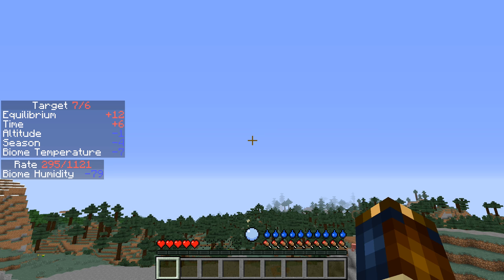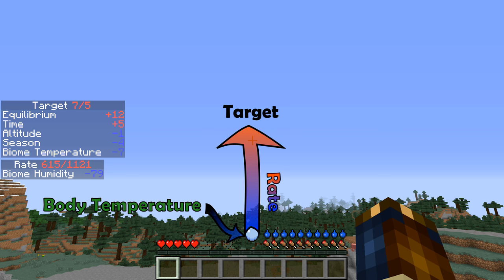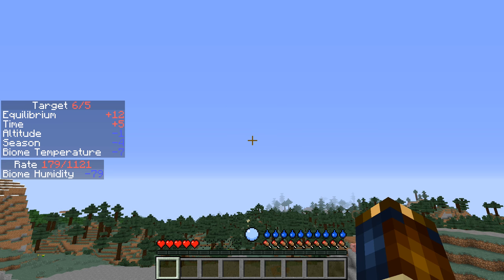So my body temperature is trying to get down to 6, and it will tick one step closer to 6 every time my rate hits its ceiling, which it's going to do when it hits a thousand again. There are two important factors: one is the surrounding heat that your body is trying to adapt to, and one is the rate at which it does so.